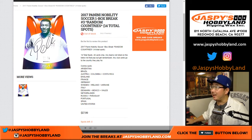Good evening everyone. Joe for Jaspi's Hobbyland. We're in a soccer mood today — 2017 Panini Nobility Soccer, one box. Random country break number three from jaspishobbyland.com.